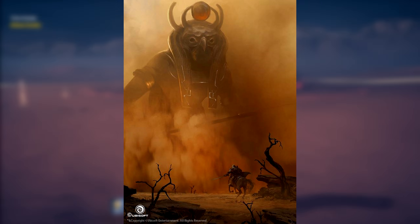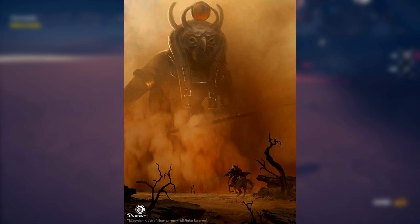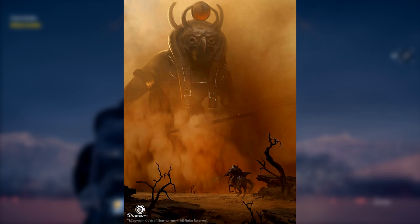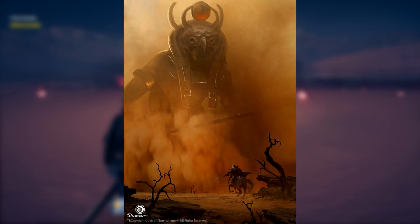Ra usually is a very extravagant boss and looks quite cool in most depictions simply because he's the sun god. The sun was a very worshipped part of ancient Egypt, so it's bound to be a really nice looking god. And as you can see from this concept art, it looks absolutely awesome.